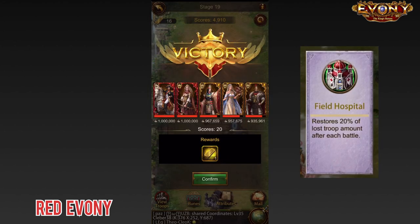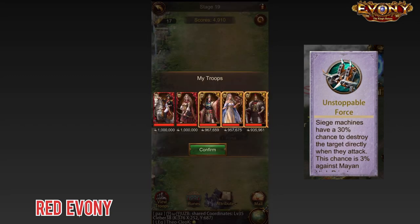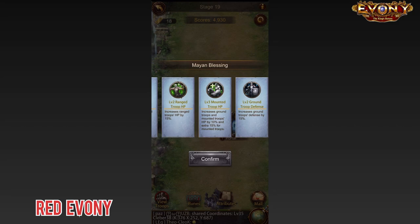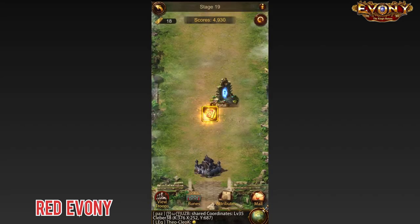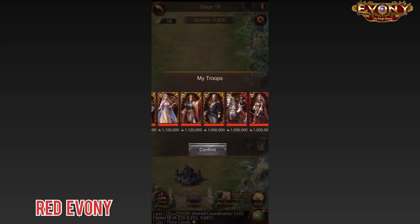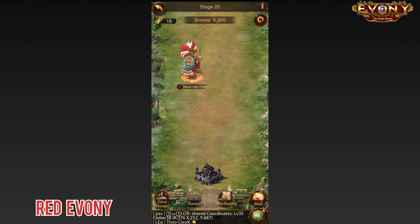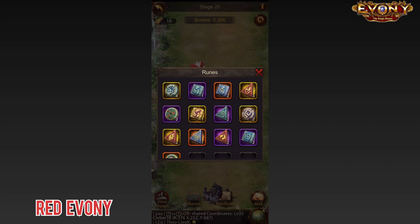If you have the field hospital buff, that would help. If you have the siege buff that gives you 30% chance to kill the monsters, that will help a lot as well. So you just want to make sure that you can clear as many of them as you possibly can. Finally, if you want to know that you can clear the 10k mark, once you're getting into stage 20, you need to be above 5000 points. If you are above 5000 points, you have a good shot of clearing it. In the recording that I have here, once I entered level 20, I had 5300 points. That's just for you to use as a benchmark.